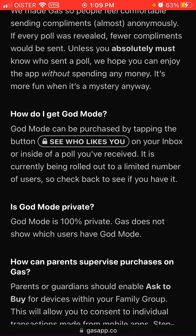How to upgrade in the Gas app: the premium plan is called God Mode. God Mode can be purchased by tapping the button 'see who likes you' on your inbox, or outside of a poll you have received.